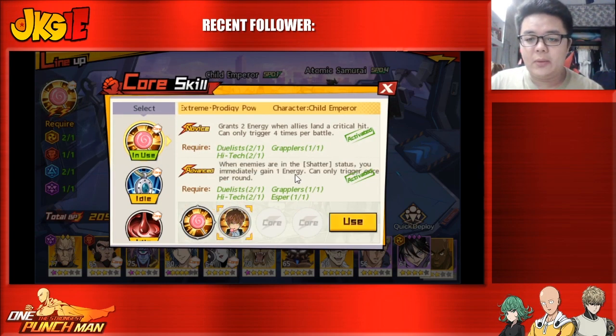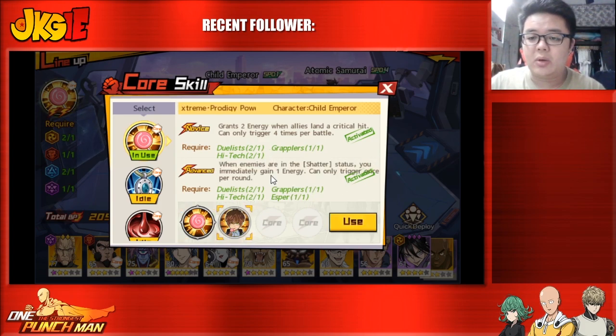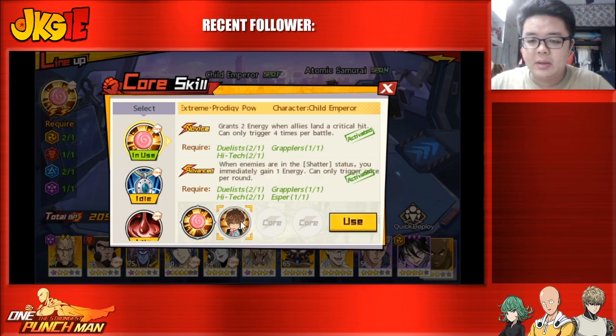I actually still use Child Emperor's level one core even though I have the level four, because if you're going for a first-turn sweep team, the 30% ally attack increase is really useful. Core level two is also good — it can grant extra energy when enemies are in shatter, and Child Emperor can already apply shatter, so one extra energy per round is not bad.